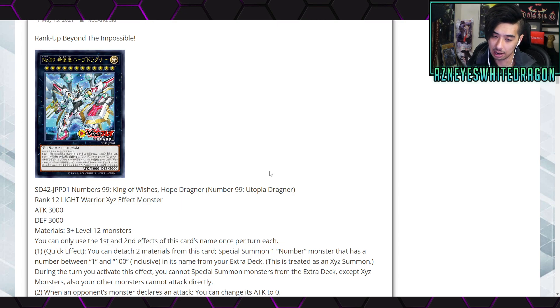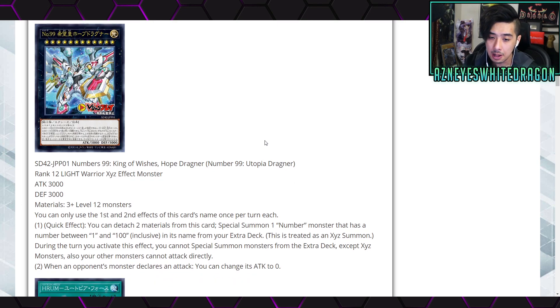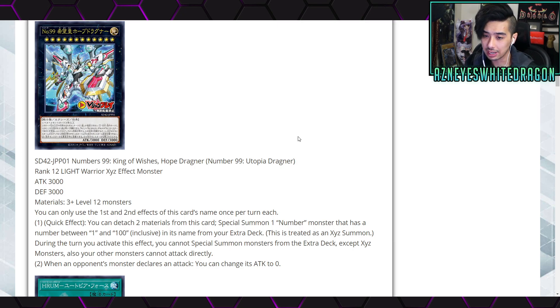It has 3,000 ATK and 3,000 DEF points. Its materials are three or more Level 12 monsters. You can only use the first and second effects of this card's name once per turn each. The first effect is a quick effect: you detach two materials from this card to special summon one Number monster with a number between 1 and 100 inclusive in its name from your extra deck — this is treated as an Xyz Summon.